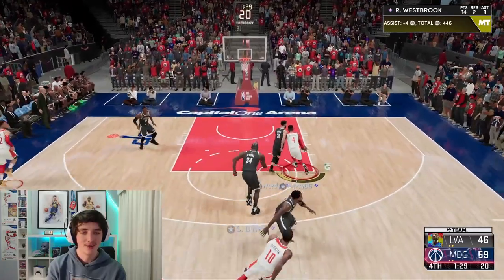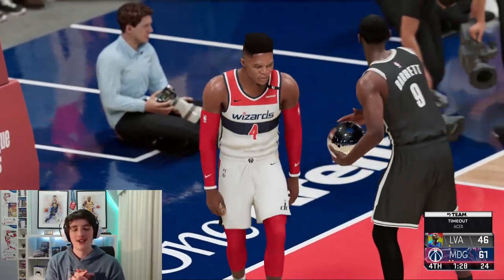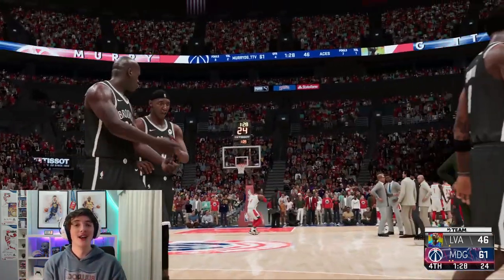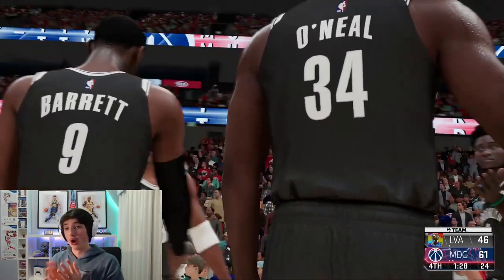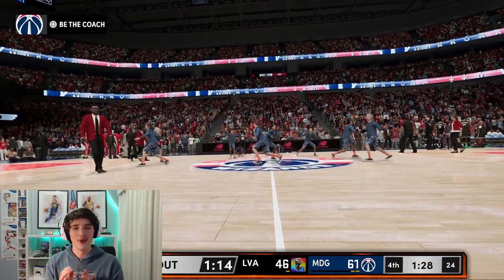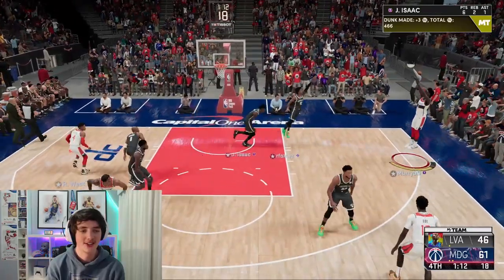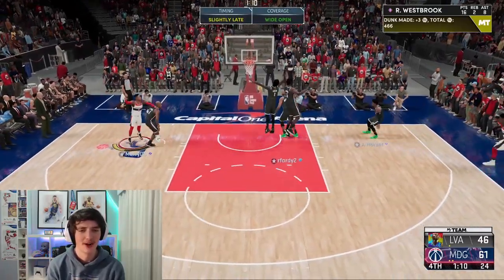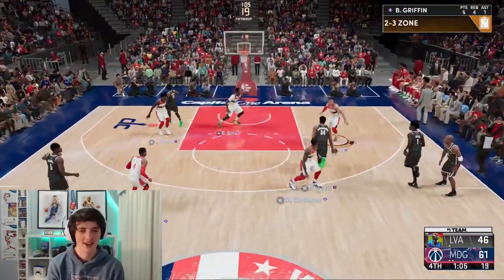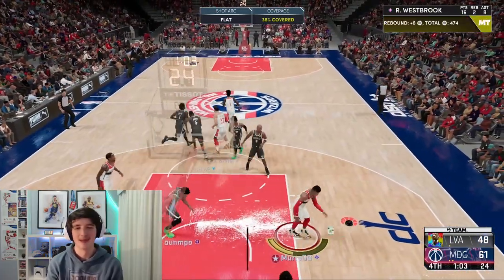One thing I'm definitely noticing is getting blocked a whole lot inside — very frustrating. We get bailed out and get a nice two-hand slam. Russ is timing out with 90 seconds to go but I'm really enjoying this card. I'll play a game of Triple Threat offline or online off recording and see what he's like in a three-setting, then give my final review. Kick to the corner — Jonathan Isaac — this card is absolute butter.